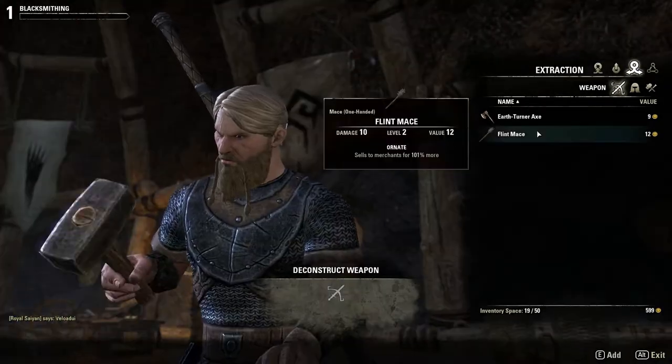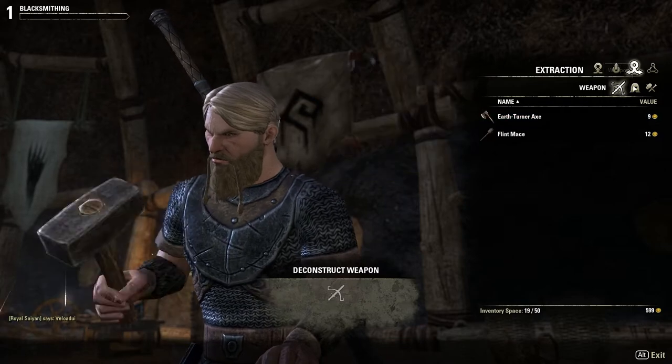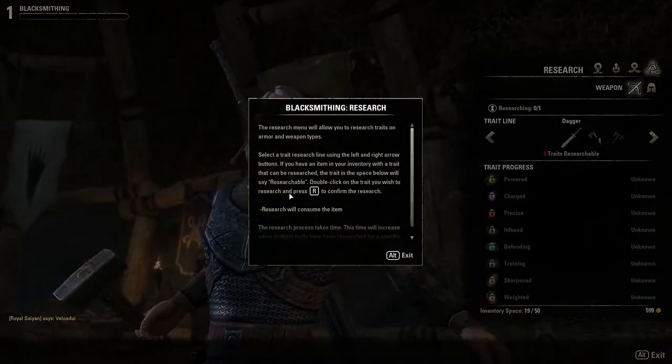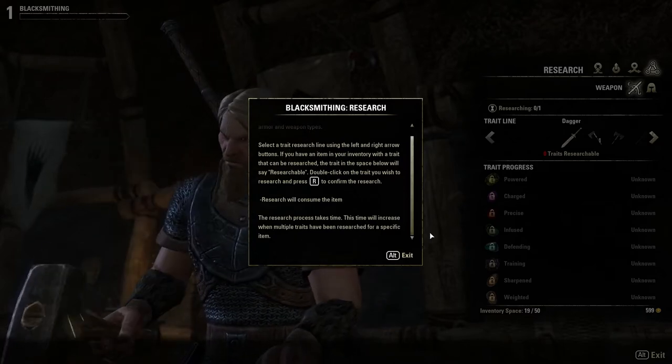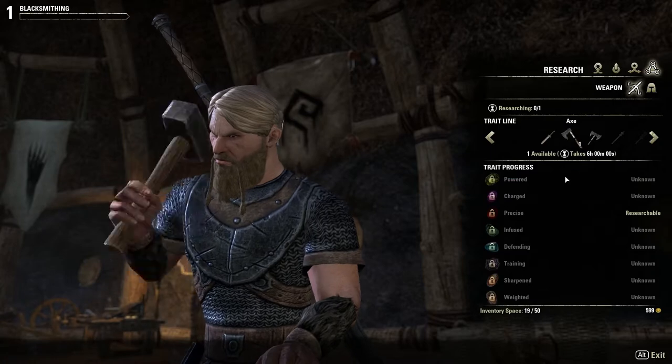Just like with that video, I've got a bunch of iron ore that I'm going to need to refine before we're actually able to make anything. So it's over in this extraction top tab, and then underneath it I'm going to end up going to raw materials.